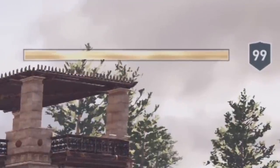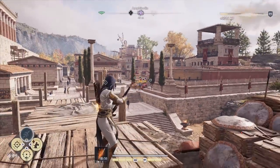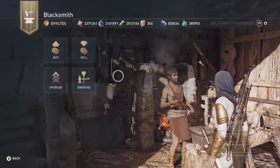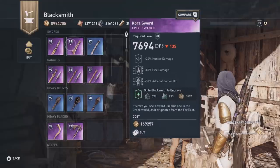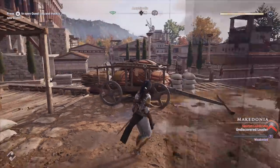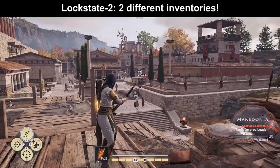When you look at my XP bar it is almost as close to 99 as it can get. I just have to kill a single enemy and now I level up to mastery level 140. When I now talk to the blacksmith again, he suddenly has another inventory — just the leveling up triggers the reset. So with one leveling up we make him lock state 1, which means he has 1 inventory that is different every time we talk to him. And when your blacksmith is already in lock state 1 and you level up again, you can make him lock state 2.